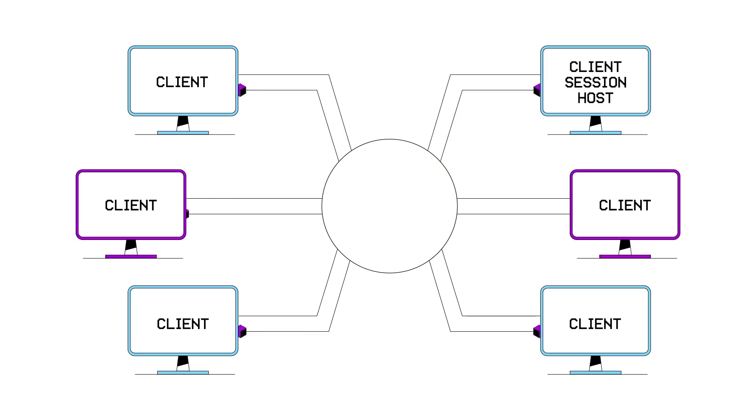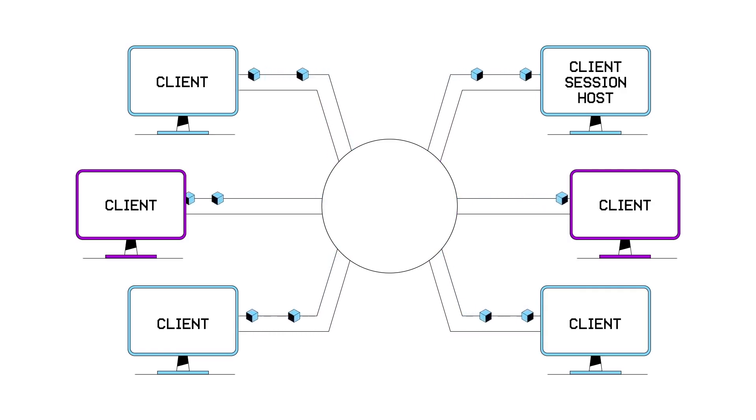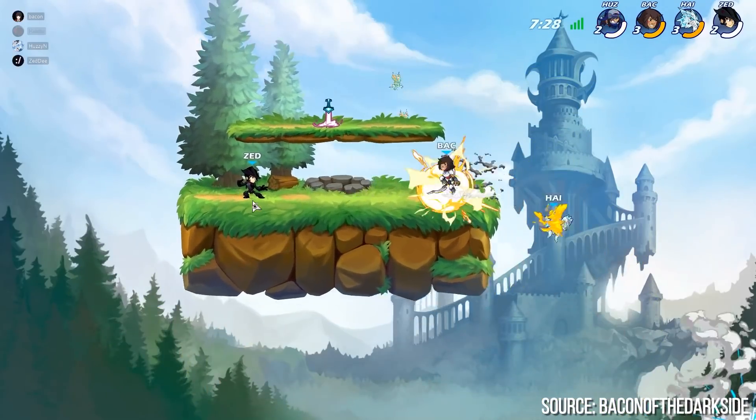Another option is peer-to-peer networking, where each player connects to each other player directly. There may be a player host that's nominally in charge handling the initial connections, so host migration can still be an issue. This also opens up the possibility that players will have a significantly different experience facing some opponents compared to others in the same game state. Two players in the same region will see their opponents' actions quickly, while those that are far apart will face significant delays between actions and results. Instead of being able to adjust to your own internet conditions — maybe leading your shots more if you're playing with a high ping — you'll have to adjust on a per-opponent basis. Therefore it's not too common to see this kind of server architecture outside of one versus one fighting games, although exceptions like Brawlhalla do exist.